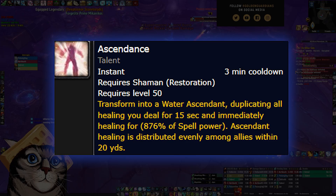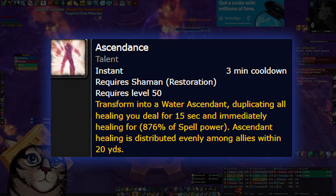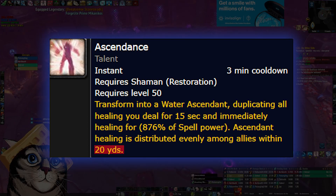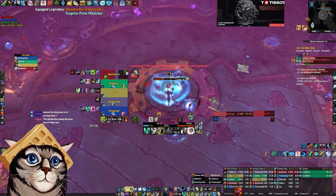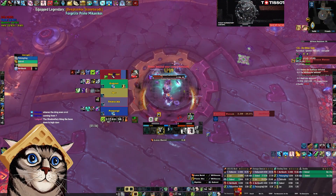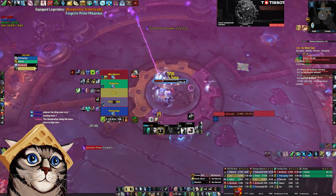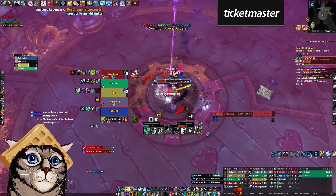Ascendance is your most powerful cooldown. It gives you a huge burst heal and added AoE healing over 15 seconds. Remember that the Ascendance burst has a 20-yard range, so before you use it you may want to shift your positioning slightly to take advantage of it. If your tank is in trouble, move towards him to make sure most of the healing goes into him, or if you're in danger, step back away from everyone to make sure most of the healing goes into yourself.